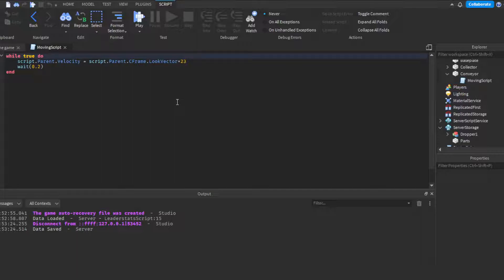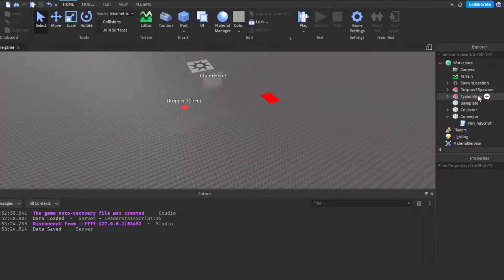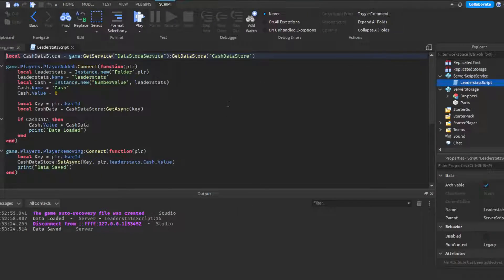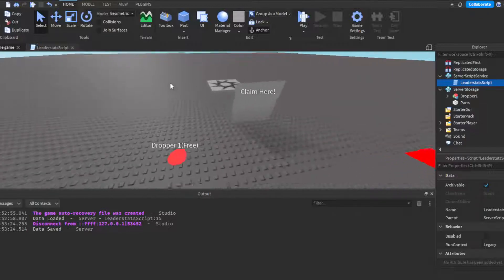Next is the leader stats and data store. This is a standard setup: if a player already has saved cash data, it loads it on join; when they leave, it saves their data. Here's how the data is loaded if the player has existing data, and here's how it's saved on leave. You guys can reference the script on screen and get that down.